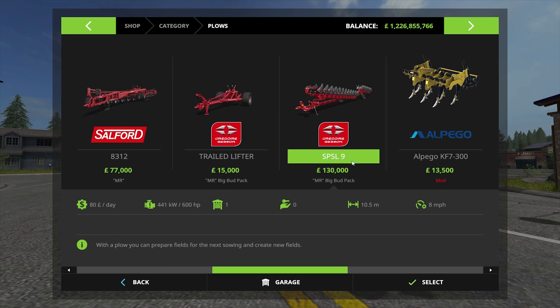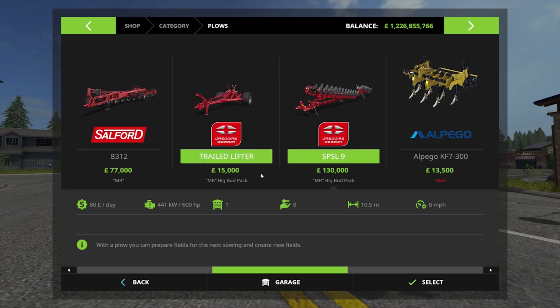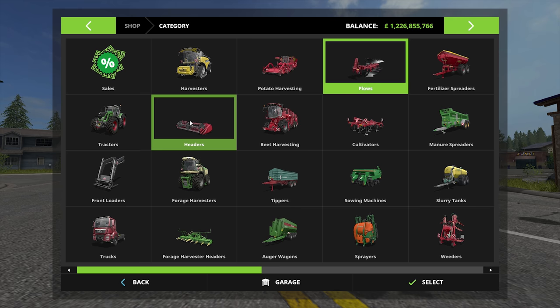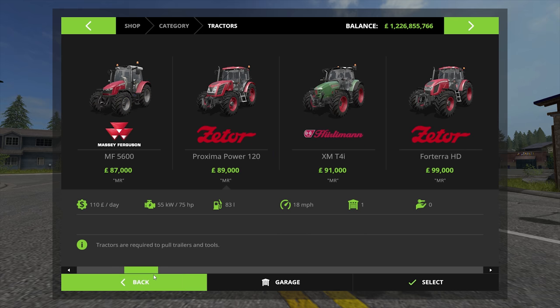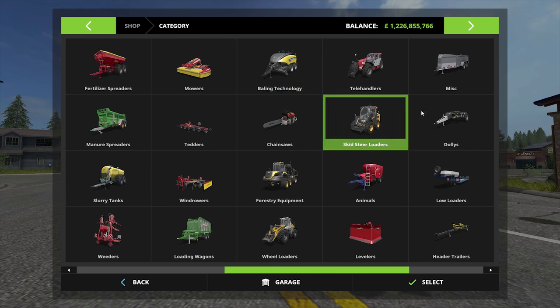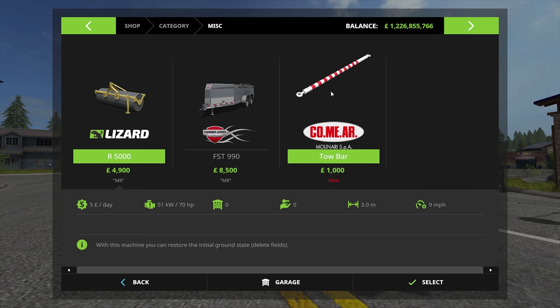So we've got the BigBud DLC installed. This is it, and it requires 600 horsepower. The Major has 75 horsepower. There's no mods for that. We're going to link them all together using the Tobar mod, so we're going to have to have a bunch of Major 80s and a bunch of these.